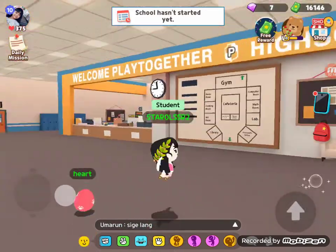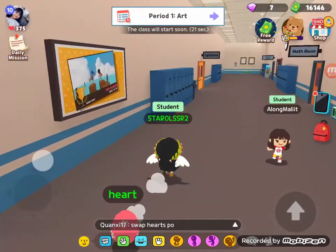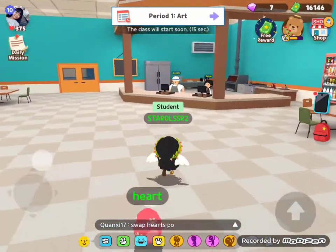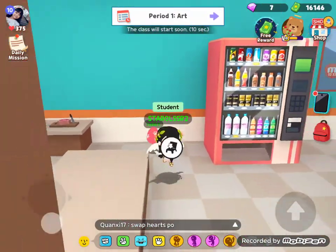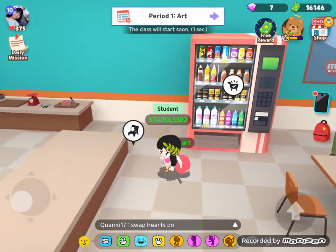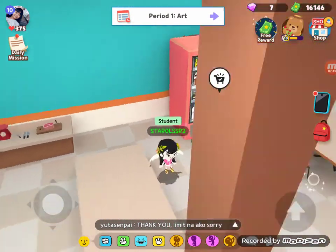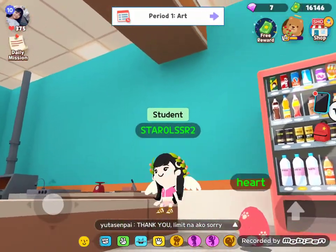You have to go to the cafeteria for the invisible chair. Right here — do you see this chair icon? You have to be close to the vending machine. Go here, just a little bit, and look — you'll see a chair button. When I press it, I'm sitting but I'm floating! Look at that, it's so cool!